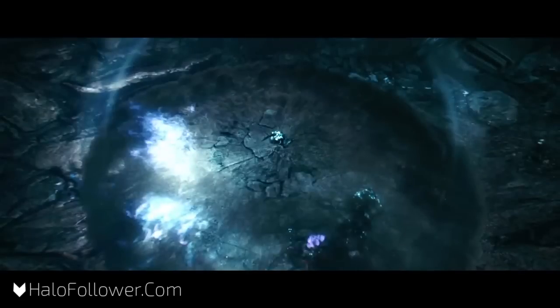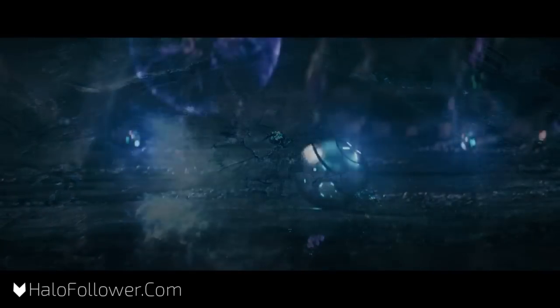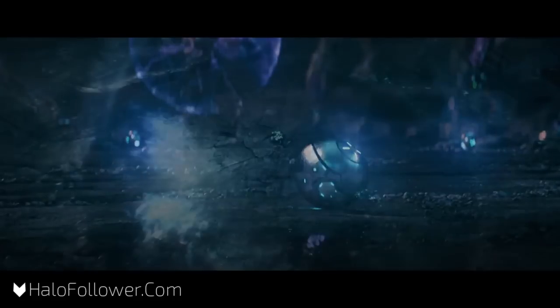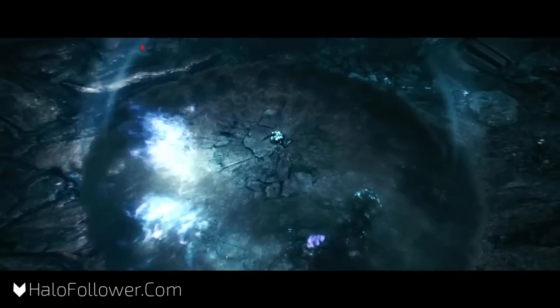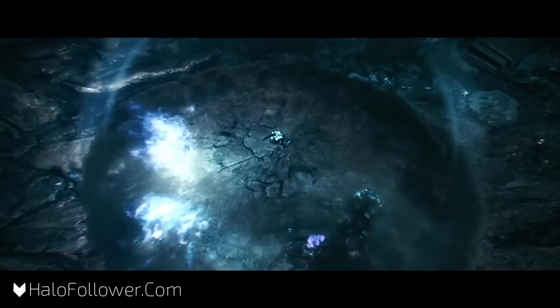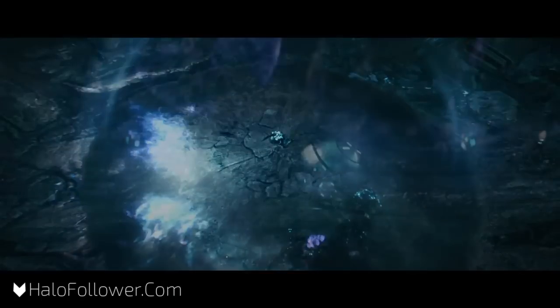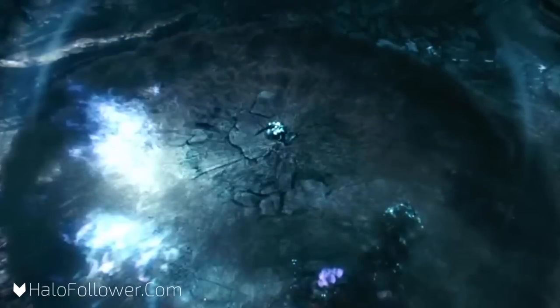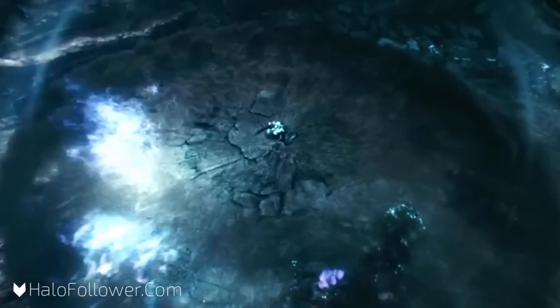This could be because he saw a grenade rolling and decided to do a ground pound on it, thus flattening the grenade's explosion and causing a bubble explosion effect around him. There was a frame showing a grenade, and it looked like Agent Locke had his eye on it and did the ground pound on it — but again, just speculation.